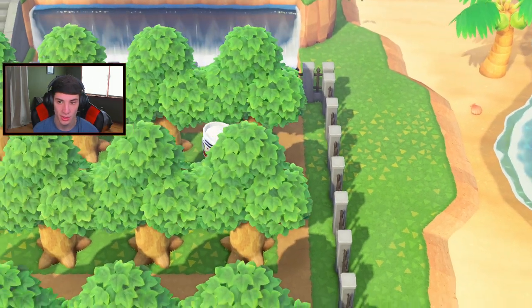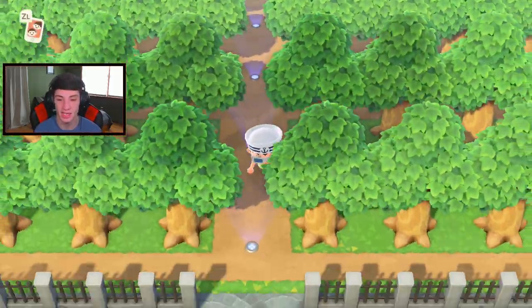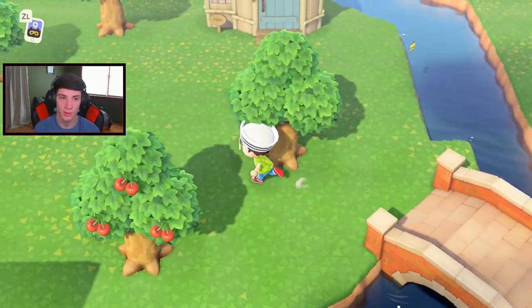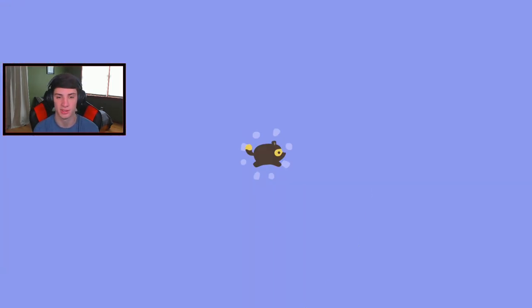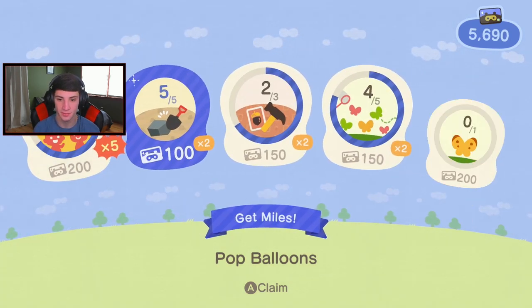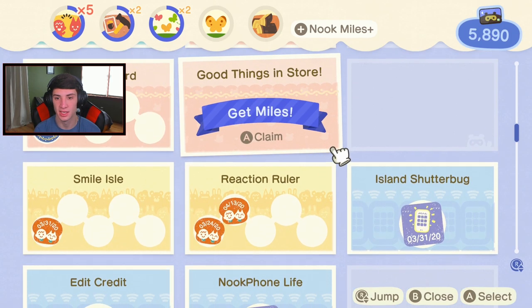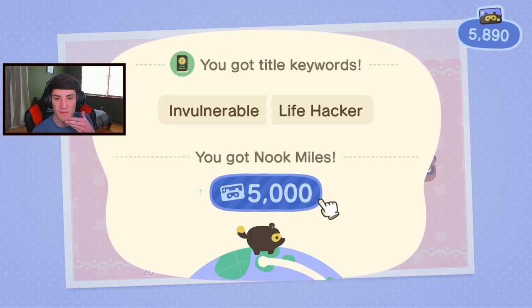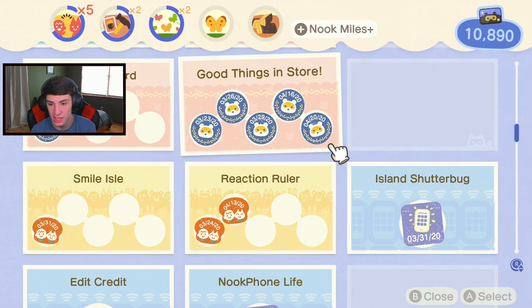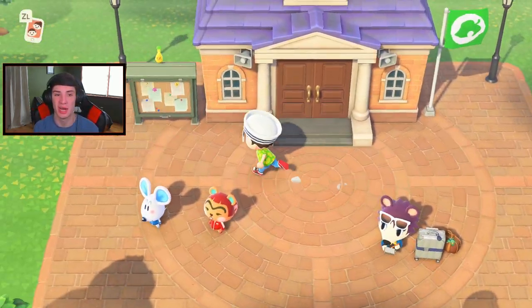Actually I finished some Nook Miles - forgot to grab these. We're gonna head over to the shop and sell all that. Got a pop balloon - are we getting some goodies? I think I actually completed a real one. Oh, this is a big one - 5,000 Nook Miles! It was for storage items - how many items you have in storage. That is a good one! 5,000 Nook Miles - your boy's racking it up!